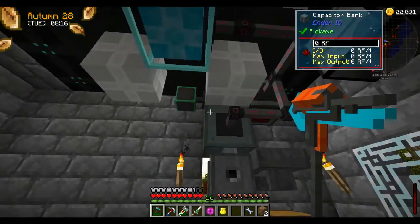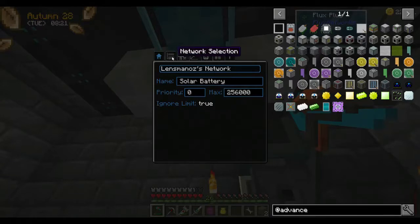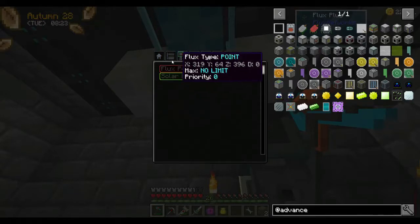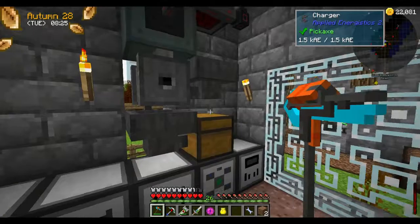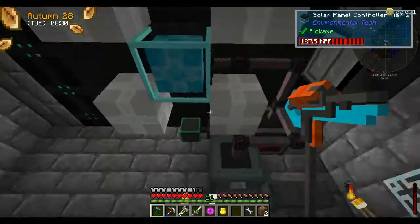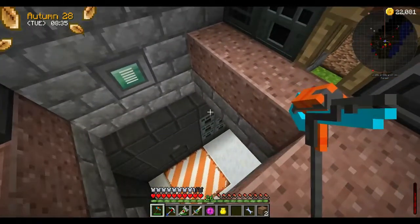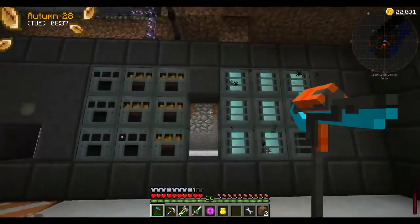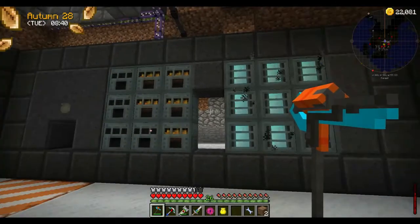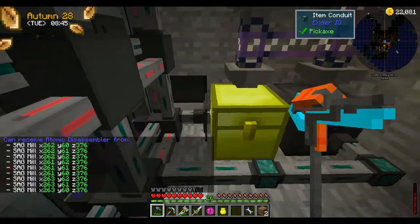The solar panel 2 isn't producing enough power to go into this battery. I've disabled all the other links off this and I disabled that quarry. That one over here isn't running. The power is literally not getting from here into here — well, it is, but it's ending up in my little setup I set up down here.